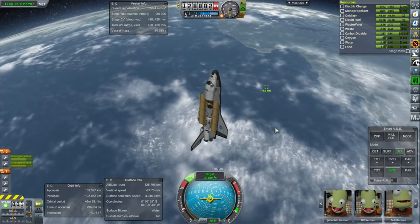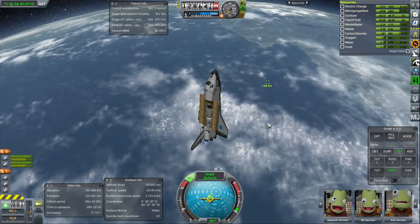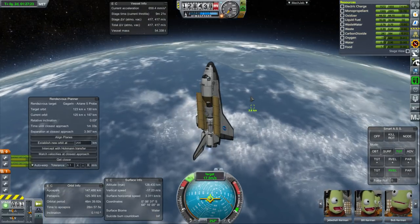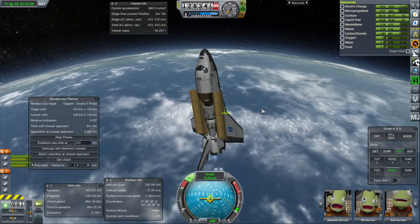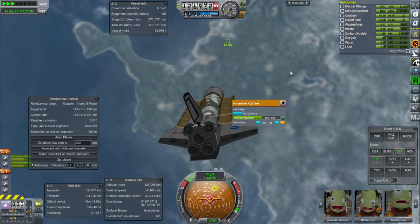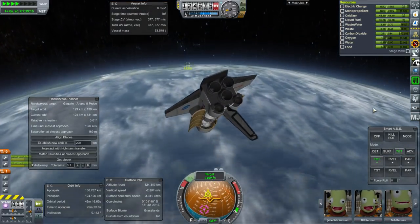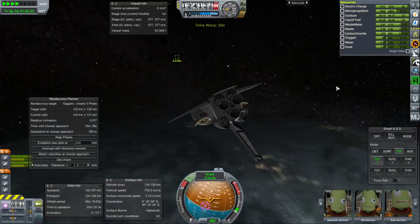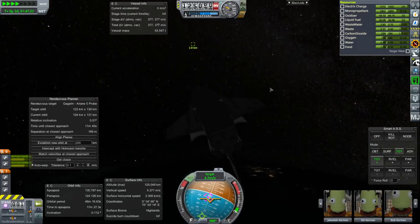The station is 4 kilometers away — we are currently matching velocities with it and then we will approach. We are not going to dock with the station directly; our main goal is to have this module attached to it using the tug. I hope we are not using the tug's fuel — ah, we have been. Well, it didn't really need all that fuel for this particular job, and we'll probably leave the tug with the station so it can handle future stuff.